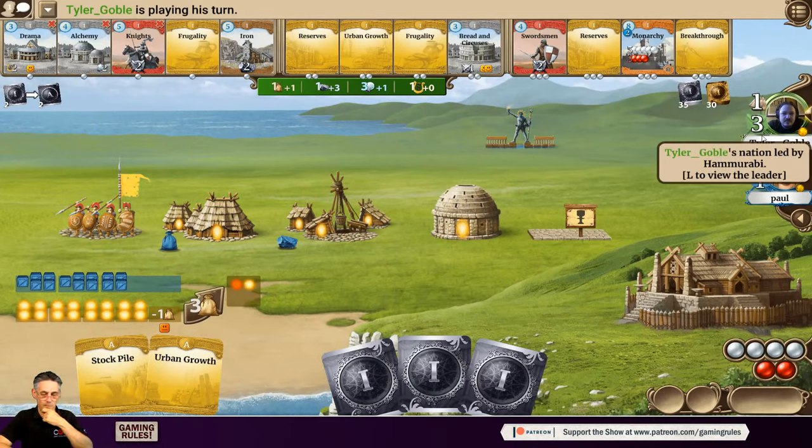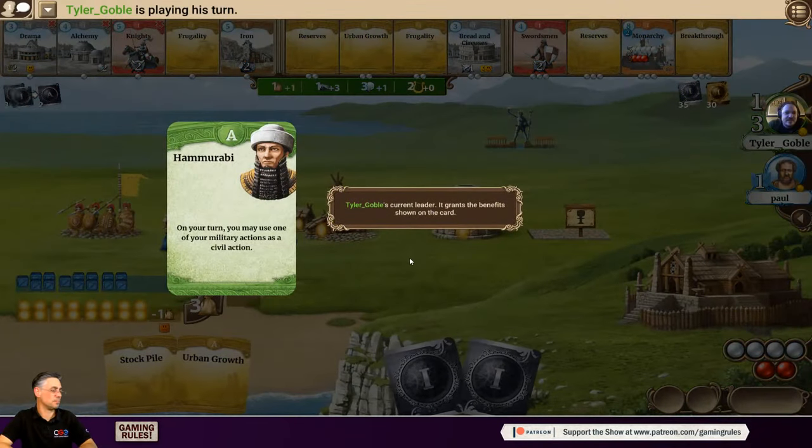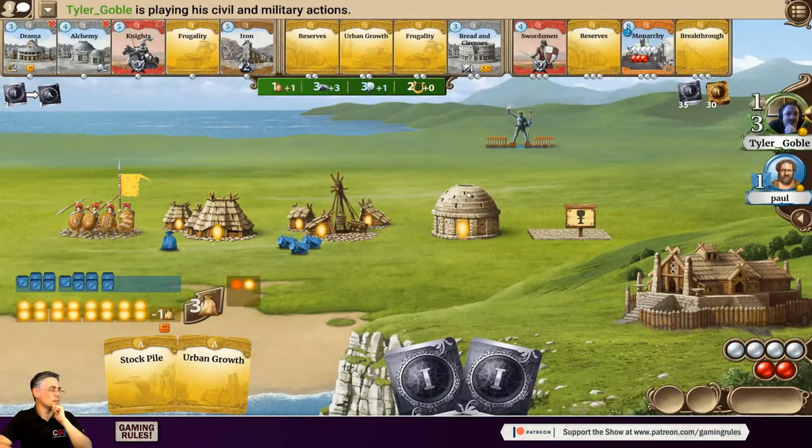Tyler's turn. He takes Knights and Iron, both costing five science to play. Paul observes Tyler won't be able to play either anytime soon. Tyler plays Urban Growth to build a new lab, hoping the last age-A card will give him a free temple to solve his happiness problem. Paul guesses Tyler will play Iron first since he's ahead on military strength, and took Knights planning for the future.